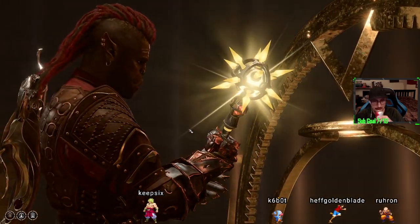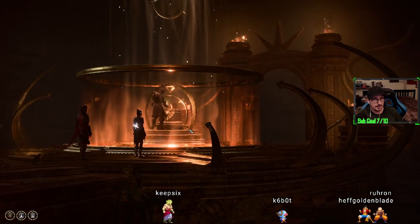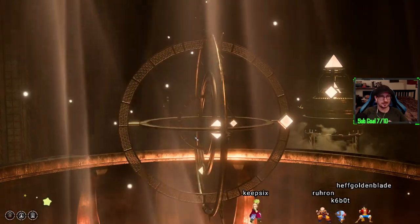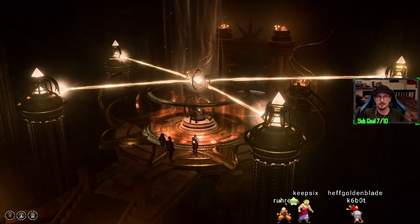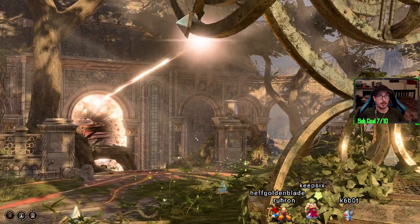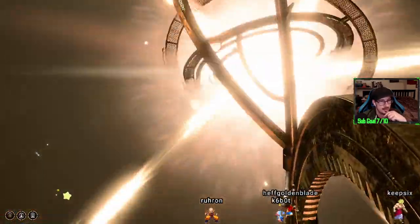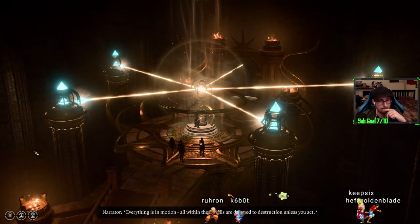What happens? I should have put a gem inside of the stone, but let's see. Okay, uh-oh. Oh! Okay, cool. Or is it? That's the eagle's nest. I was wondering how to power that up. All within these walls are doomed to destruction unless you act.